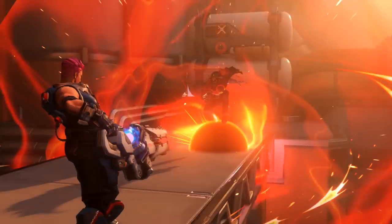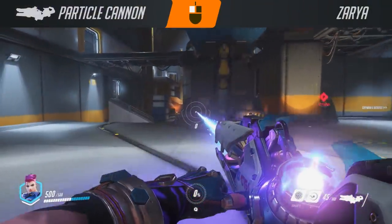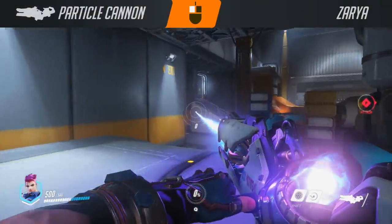In the game of Overwatch, Zaya is a tank and a support. She's incredibly tough, can shield herself and an ally, and comes equipped with a deadly close-range particle cannon.